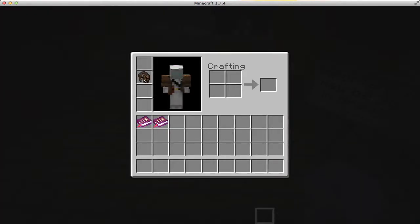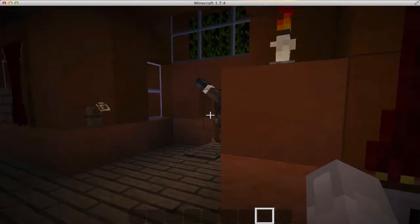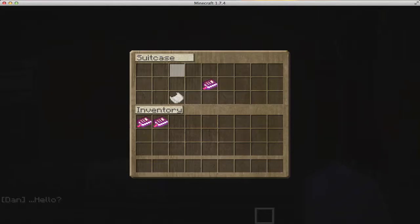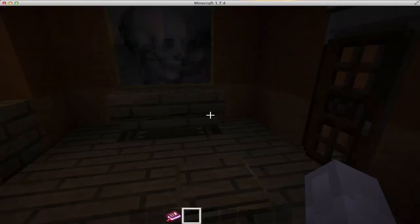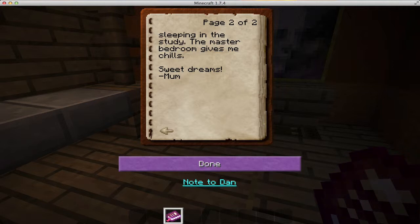There's a fancy jacket here. What does this lever do? There's a note to Dan from Emily — I think Emily's placed it on the doormat. A note from his mother: 'My lovely son, I know this is very unfamiliar to you, but I hope you will settle in just fine. The instrument is in the back of the right hallway. If you need anything you can find me sleeping in the study.' The master bedroom gives her chills — that's why she's sleeping in the study. Sweet dreams, Mom.